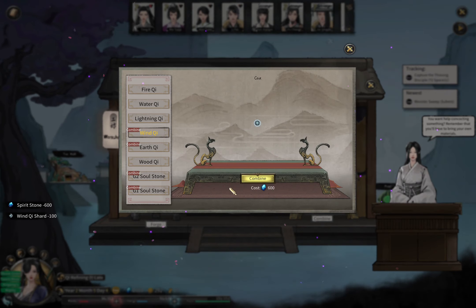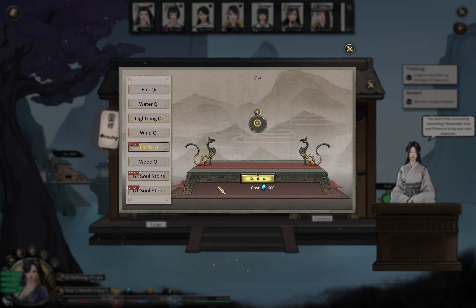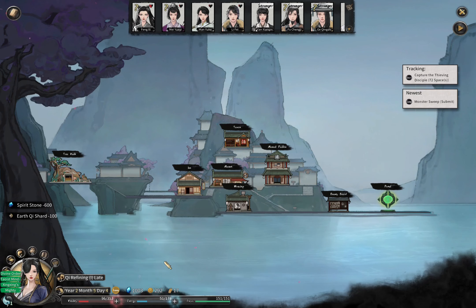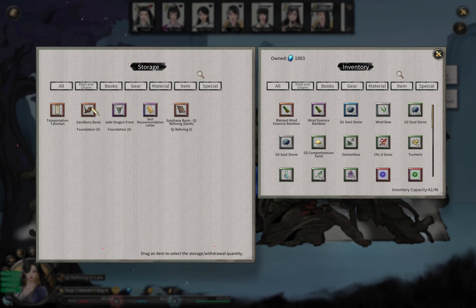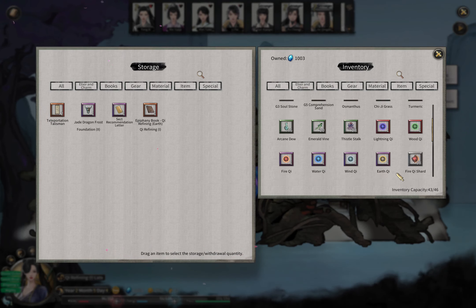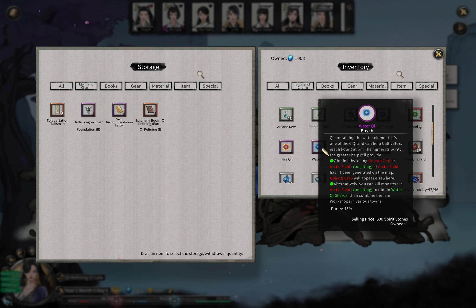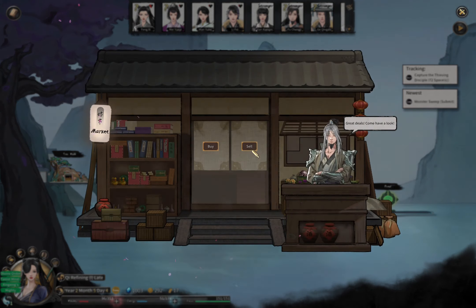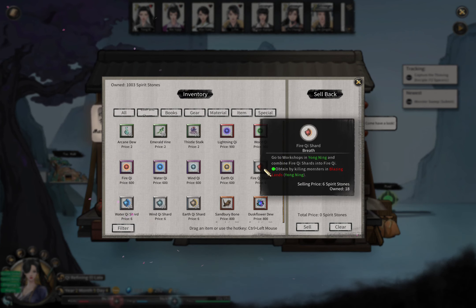Purple rarity doesn't matter because the rarity of the chi only affects your breakthrough chance, not the breakthrough step you get. Whatever you get from breakthrough comes only from those orange materials — hover the mouse on the chi and you'll see there's no stat, only the chance. In Chaos you need to farm three times to gain one G worth of shards, so in total I farm 12 times — much faster than waiting for a big monster to appear.